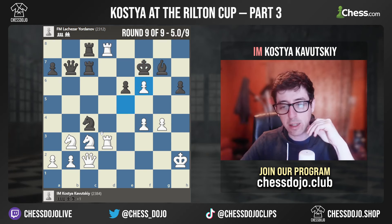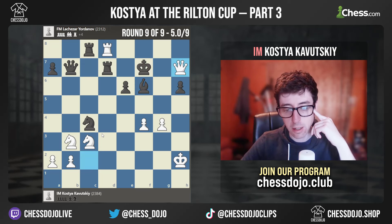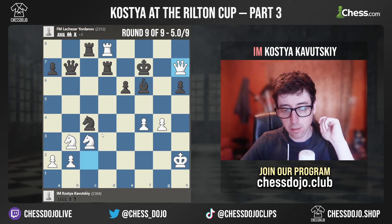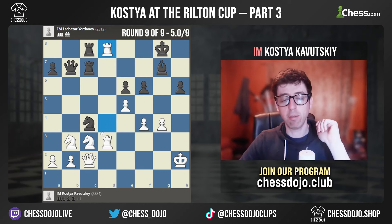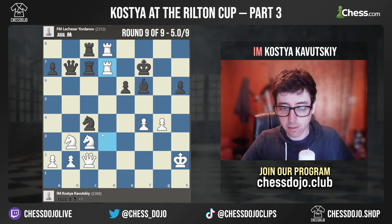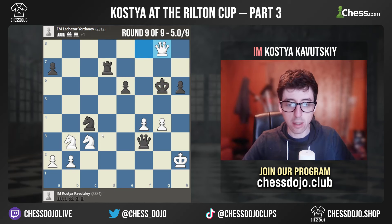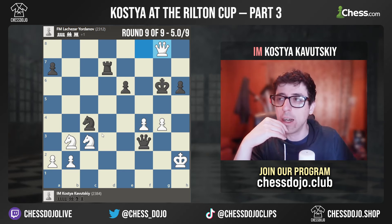So basically E takes F6 was a big miscalculation that ends up costing me about half a point. It certainly wasn't the easiest position to convert, but if my calculation was better I think I should have managed. So that rounds out the tournament — kind of an unfortunate finish: one loss and two draws in the final three games. Final score was five out of nine.